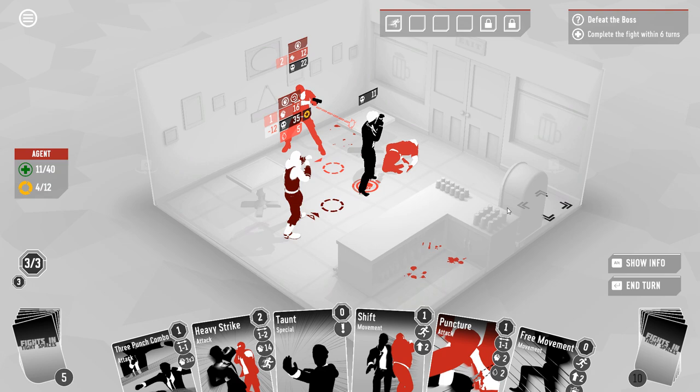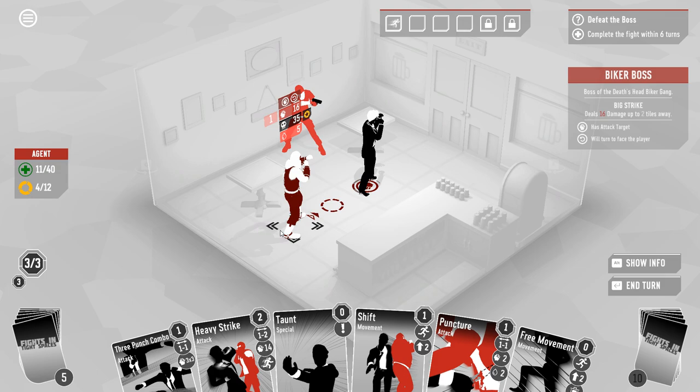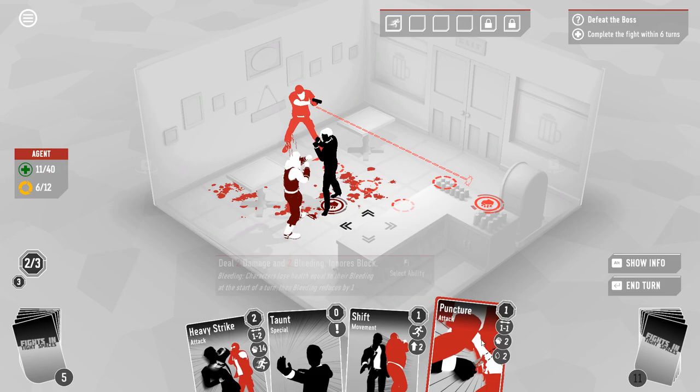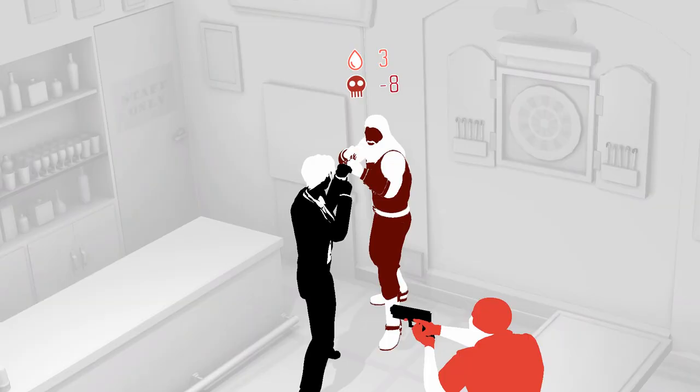I'm very happy with the amount of damage we've done to this dude for the number of times that we've hit him. And once again, we don't quite get to do everything we'd like here. We can free move up to the boss. Then we need to use the shift to get out. So I definitely can't use the heavy strike to approach. Puncture three punch combo is better overall damage than heavy strike. This is how I want to do this, because of the amount of bleed that is already running.